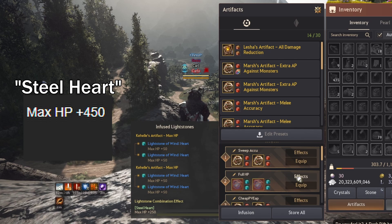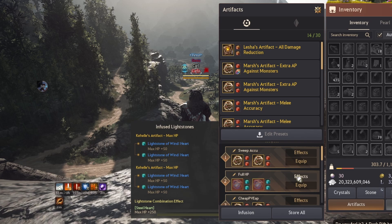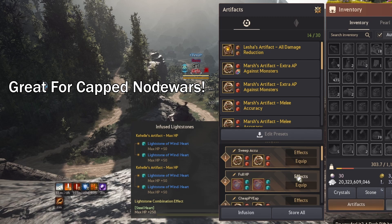Steelheart is the next set. This is a full HP set which consists of 4 heart light stones — in total it grants you 450 HP. I typically run this set for extra survivability and tankiness during fights with targets that I do good damage to. This is also the best-in-slot set for capped node war content, so if you do T2 node wars I highly recommend trying it out.